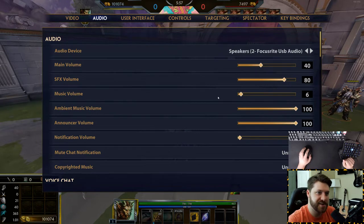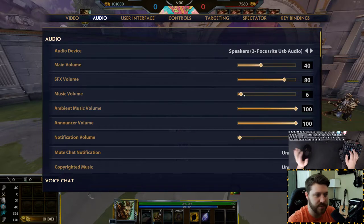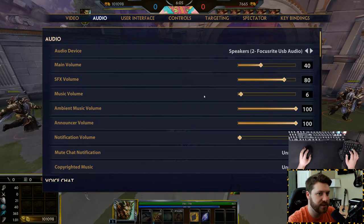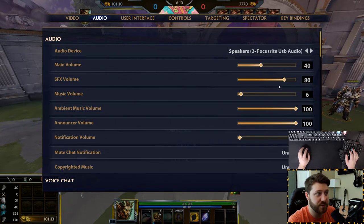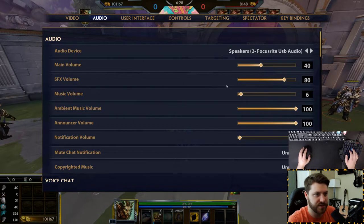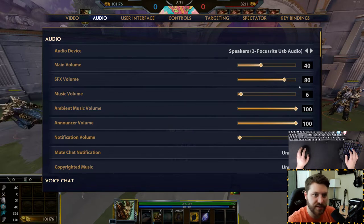Most people play with the music off completely, but I do like some of those theme songs so I keep mine on. What I do is turn the sound effects volume up way more than the main volume or music volume, because you want to hear things in this game. You want to be able to listen for abilities and sound cues, like Loki going into stealth. Have sound effects higher than everything else.